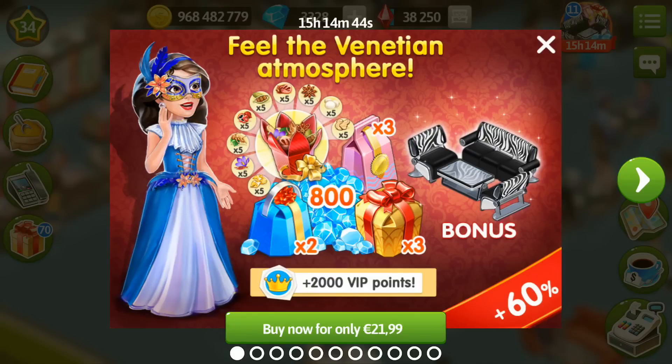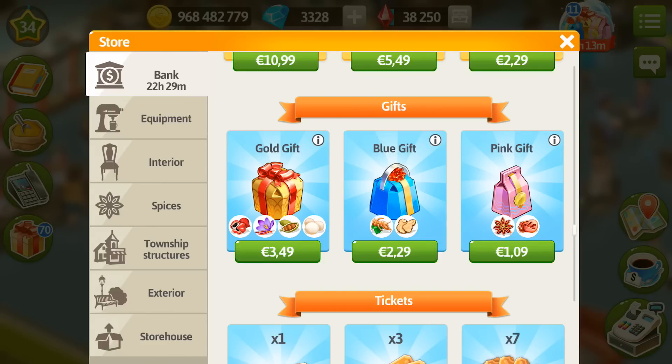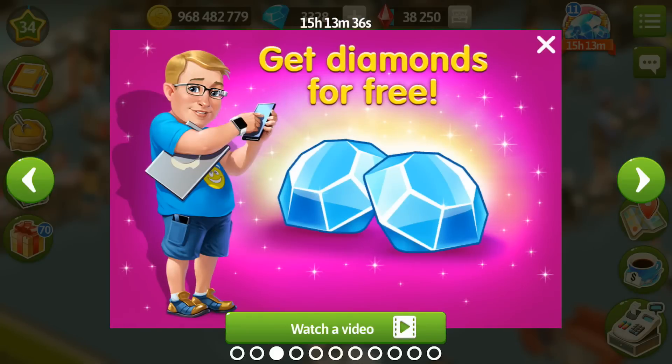Taking a look at the special offers — you decide for yourself whether you need the bonuses or not, but I'd love to show you some special offers I personally adore. The 'Catch the Wave' offer has five gold gifts, two blue gifts, two pink gifts, and 300 gems, which is very nice, because the sum of those gifts alone is more expensive than the special offer. So buying gifts in the special offers is much more profitable.